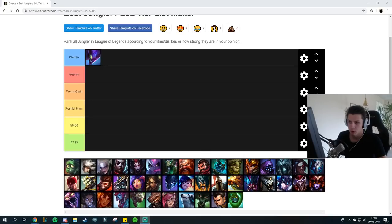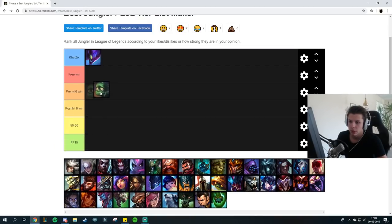First off we have Amumu. Amumu is a tank jungler for the most part. Kha'Zix can 1v1 tank junglers, but the issue is that tank junglers are too tanky to instantly kill. Amumu will be able to become tanky enough to tank Kha'Zix's damage until his team helps him out. You can kill Amumu pre-6 if you find him on a jungle camp, especially if his Q is on cooldown, but I suggest fighting him post-6 with Q evolve.